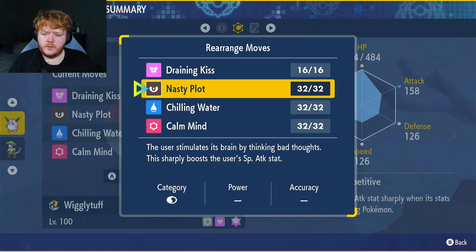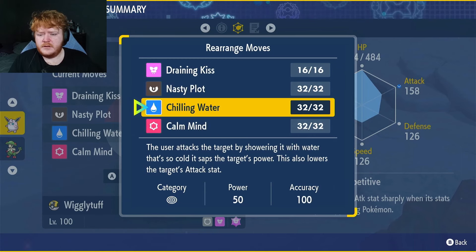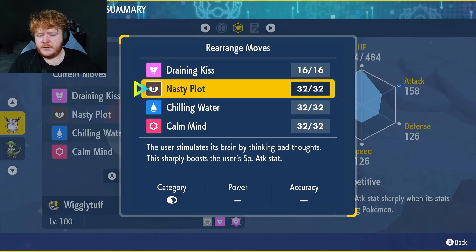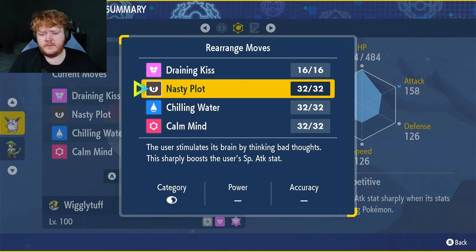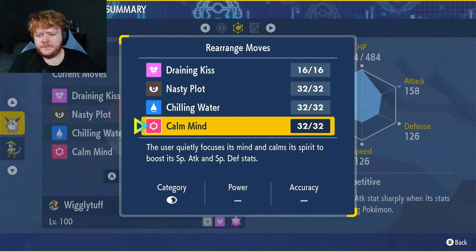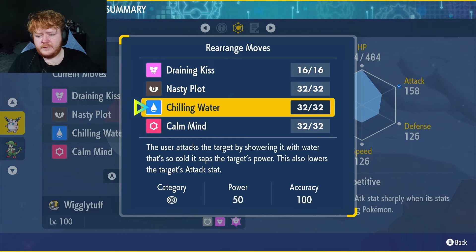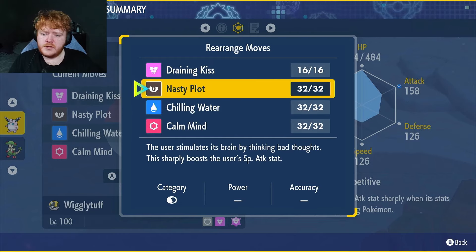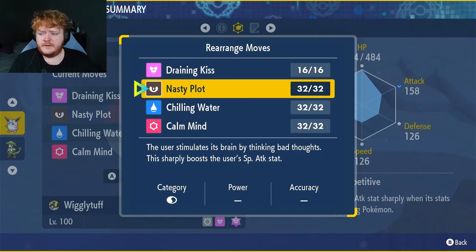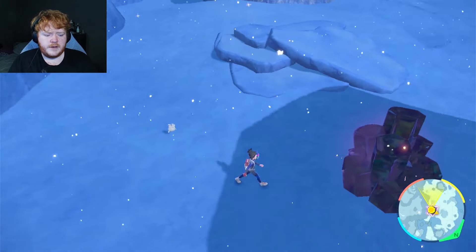Against a special attacker, we'll use two Calm Minds and two Nasty Plots. Against a physical attacker, I'll use two Chilling Waters and three Nasty Plots or similar. In our Clefable build we tried Draining Kiss but only had Calm Mind — no Nasty Plot — so it'll be nice to see the difference. Let's get straight into a raid.